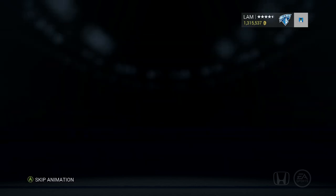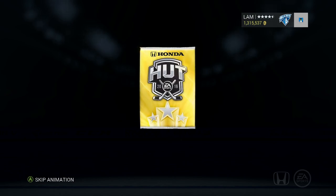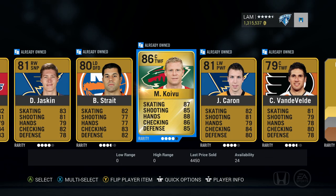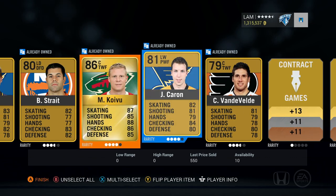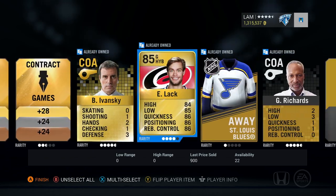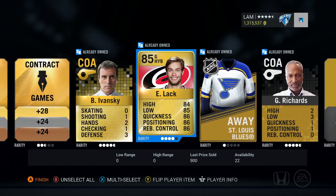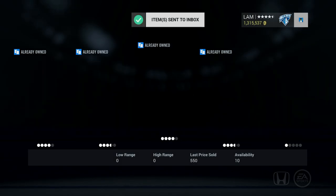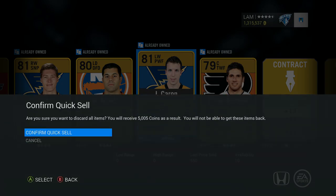Let's open up the next Gold Premium Jumbo. I think I'm gonna skip this pack - let's try skipping. Miku Koivu, 4.4k - definitely better than expected. Usually I don't even expect an 85-plus player in these packs. We also got Eddie Lack as well, not worth too much, but at least we can scavenge out 4.4k out of this one.